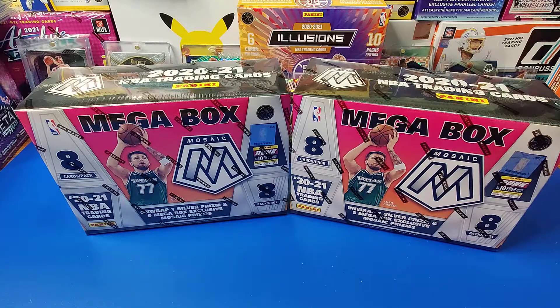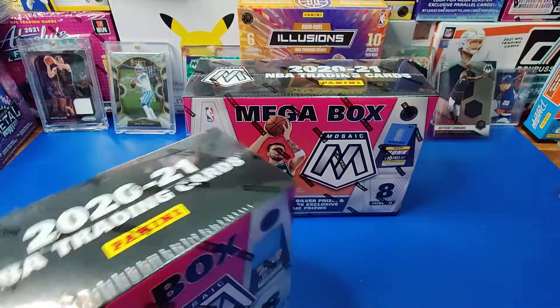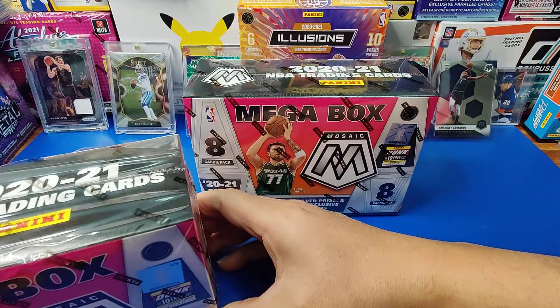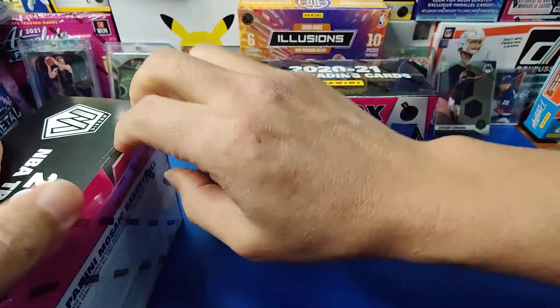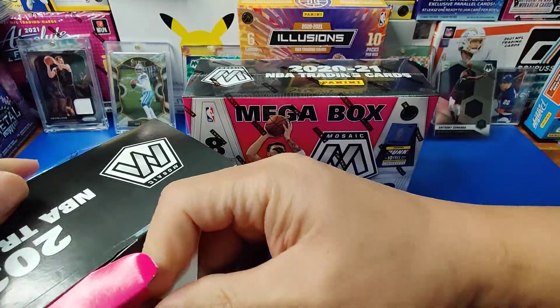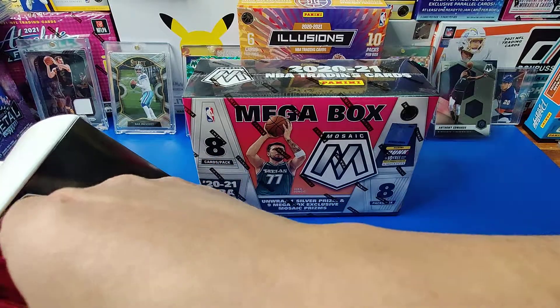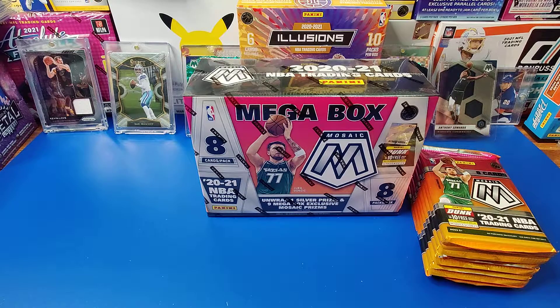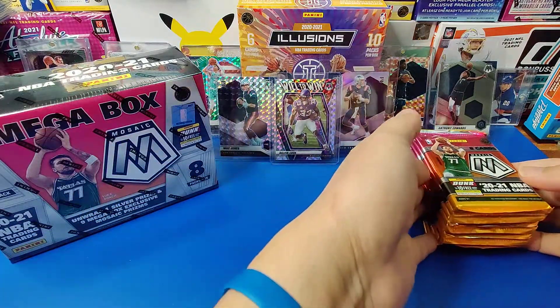Which side? Let's do left side. Alright. So there is eight packs of eight cars. Let's see what we get. There you have it — empty box. Let's get ripping. Put that to the side so y'all can check out our previous hits.